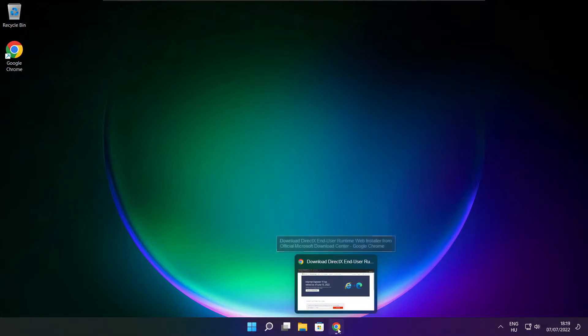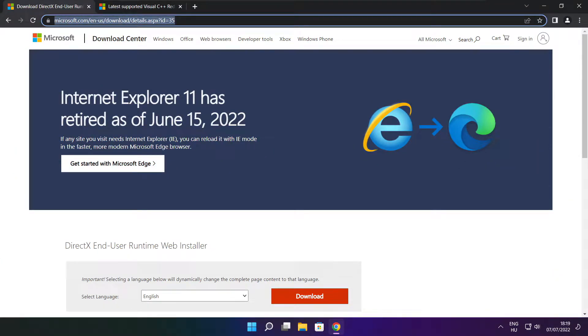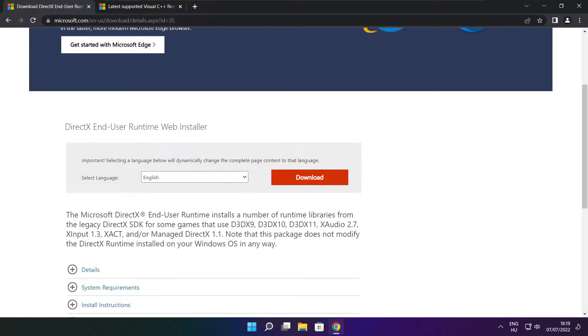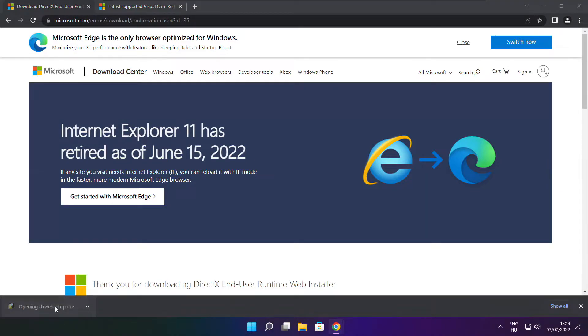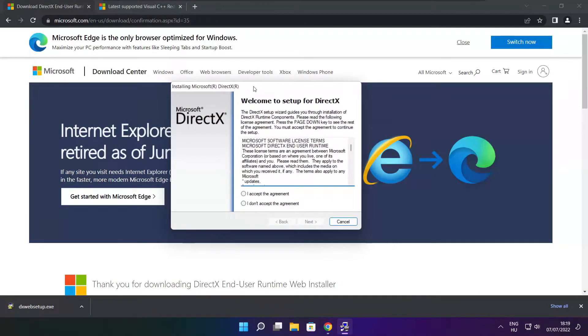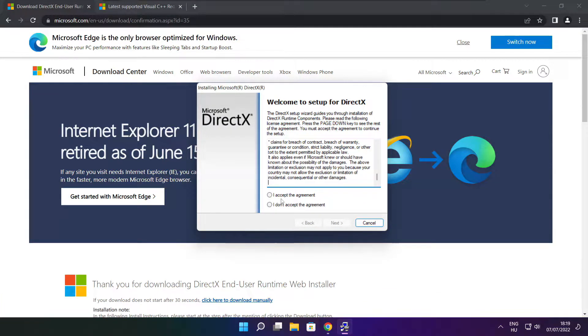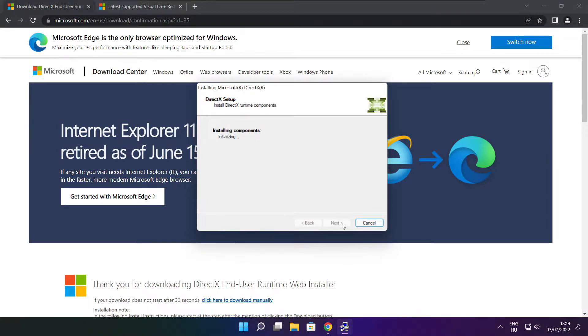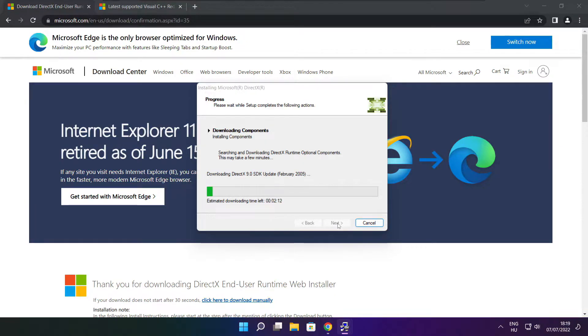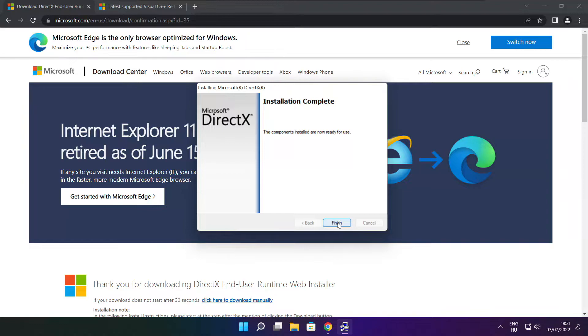Open an internet browser and go to the website — link in the description. Click Download. Install the downloaded file. Click I accept the agreement and click Next. Click I accept the agreement and click Next again. Click Next. Click Next. Installation complete — click Finish.